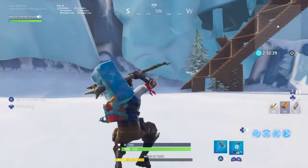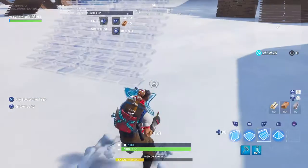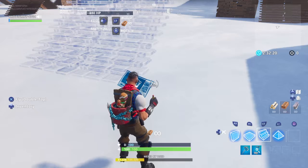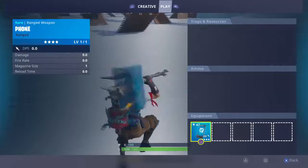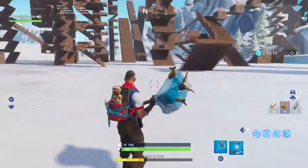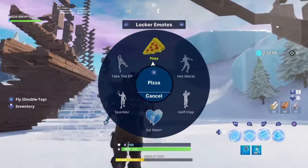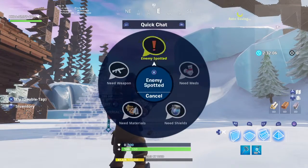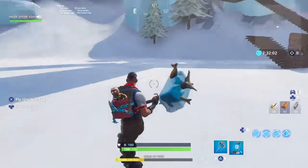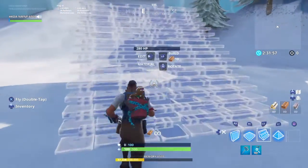Alright, so I just did a keybind. So guys, the down button is for my inventory, the up button is for my emotes, the right is for my build button. The thing that I hate is when I press B, it always comes out of the emotes. But yeah, that's perfect.